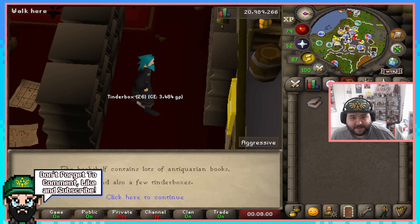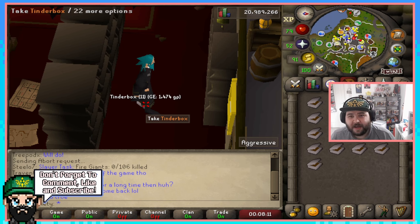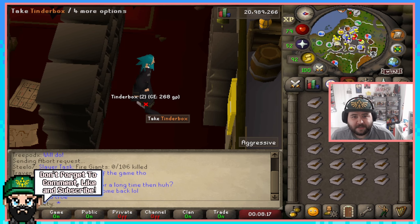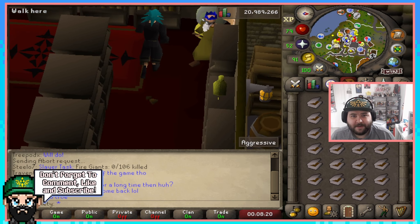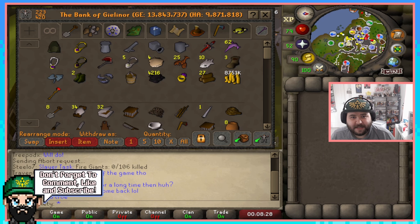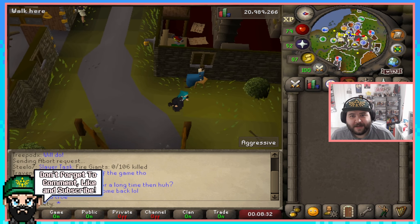So 27 on the ground, search once more, then pick up the ones on the floor and that gets you your 28 tinderboxes. This is such a brain-dead money making method — it's legitimately simple. Just do your tinderboxes, go to your nearest bank which is right across the way — it takes about five seconds to get there — bank all your tinderboxes, and rinse and repeat.